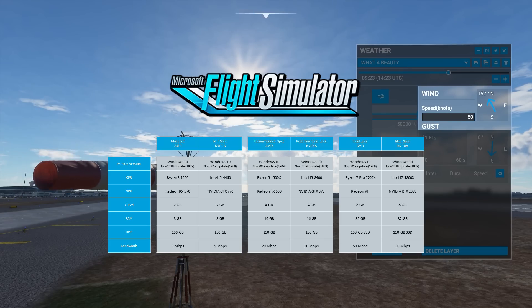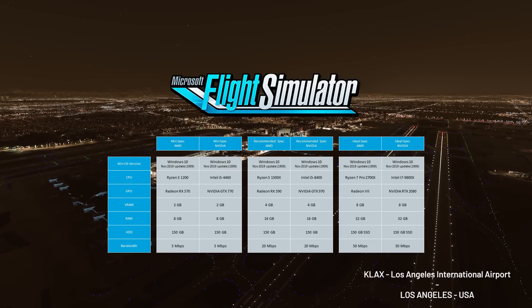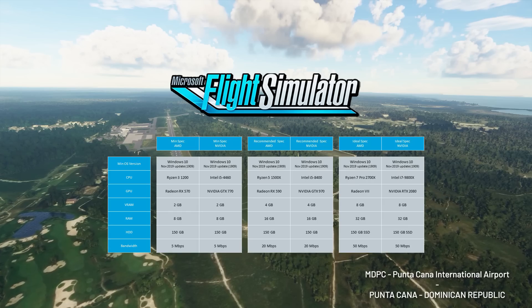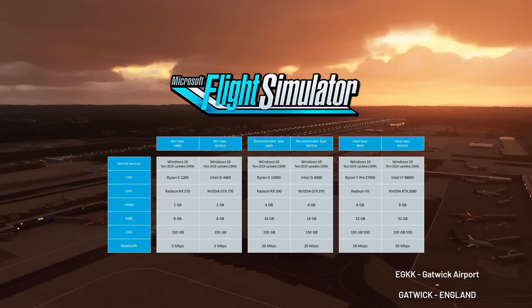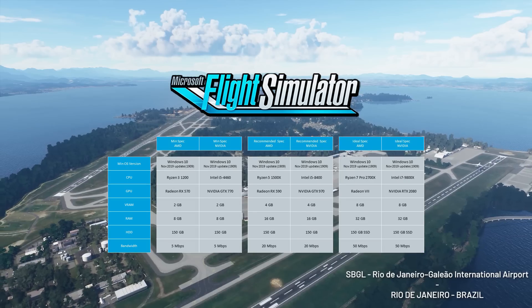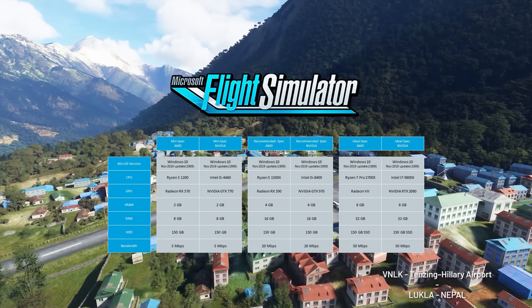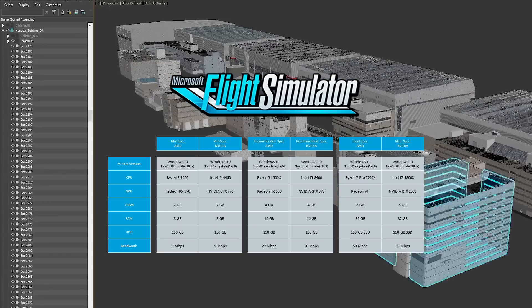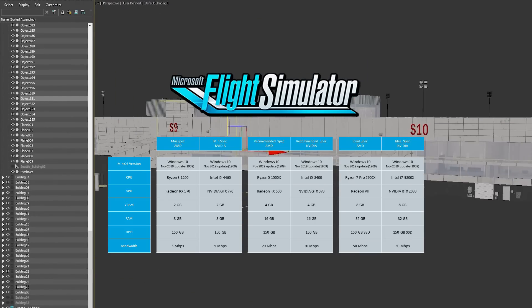On minimum specs, let's check out the CPU. On the AMD side you're going to be needing the Ryzen 3 1200, and on Intel an i5 4460. These are the weakest CPUs you can pair with the new Flight Simulator. Regarding GPUs, at least you should have a Radeon RX 570 or a Nvidia GTX 770 with 2 gigabytes of VRAM.